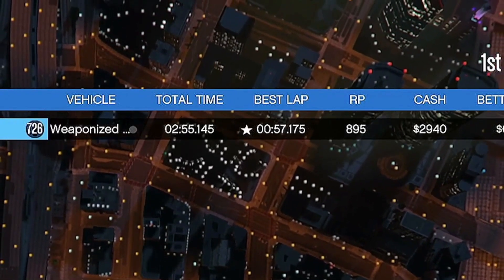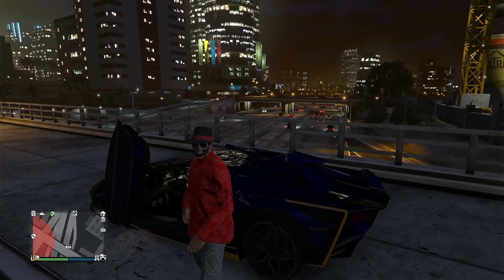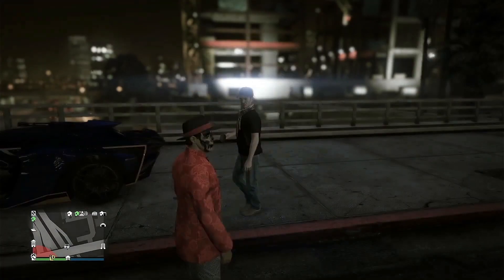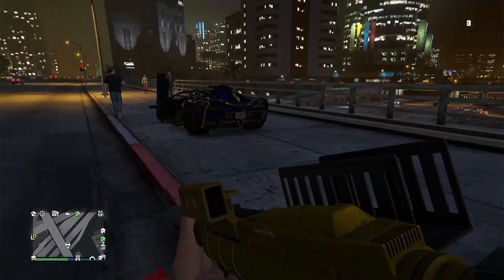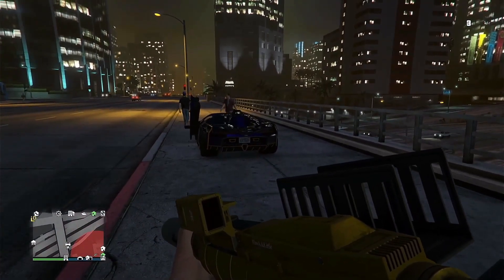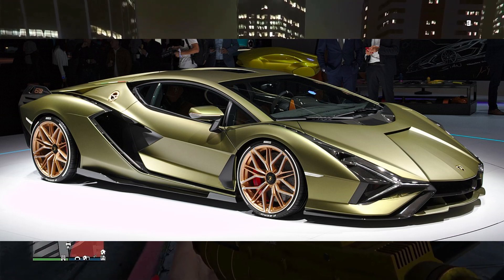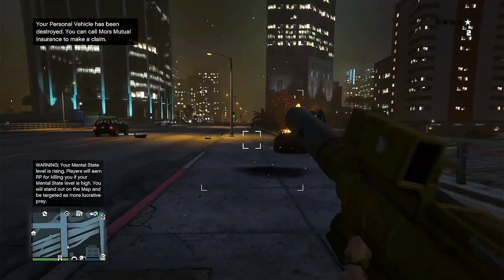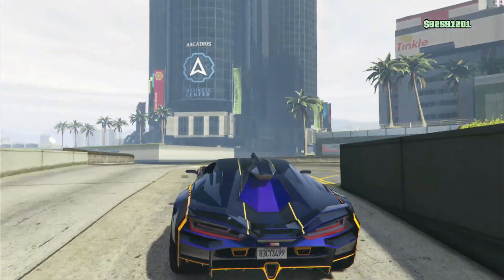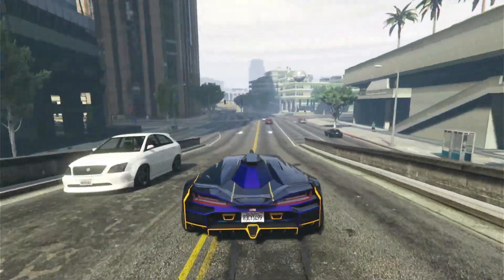That is almost two seconds ahead of second place. This car was released with the expanded and enhanced version of GTA V and will probably stay at number one for a good while. It's based off of the Lamborghini Sián FKP 37 — pretty much basically right to scale. They basically copied it and put it into the game. It looks exactly like it, which is why it looks so good.